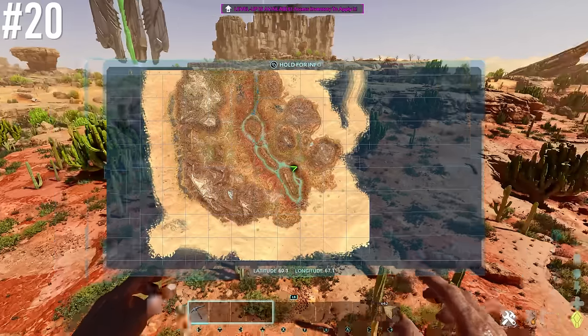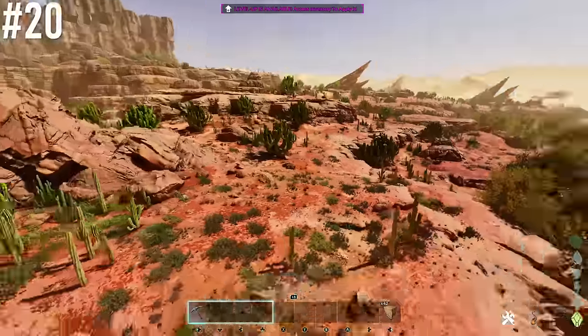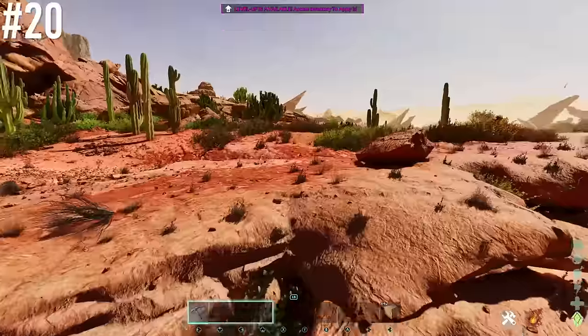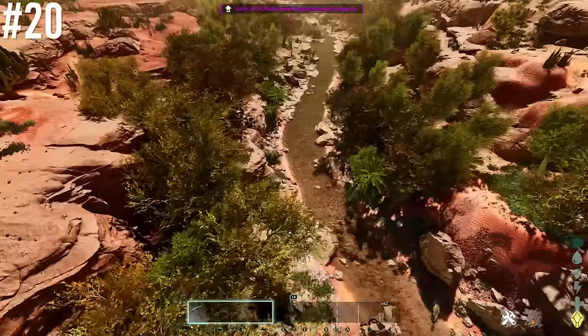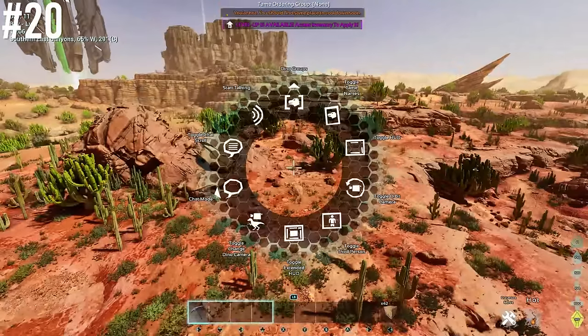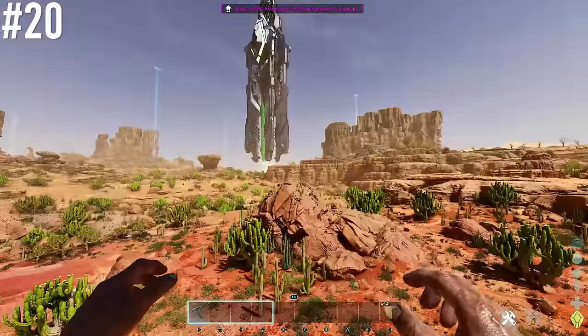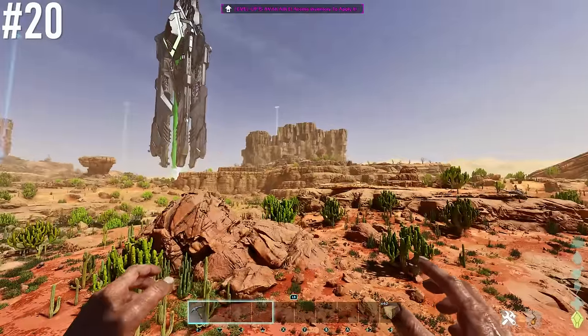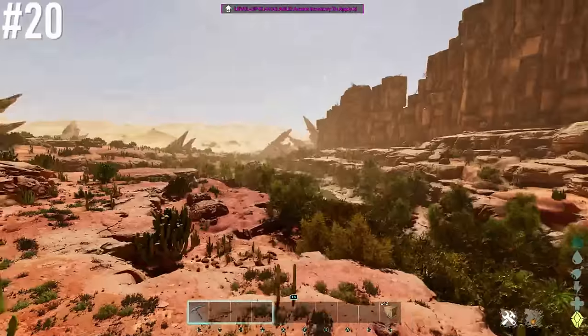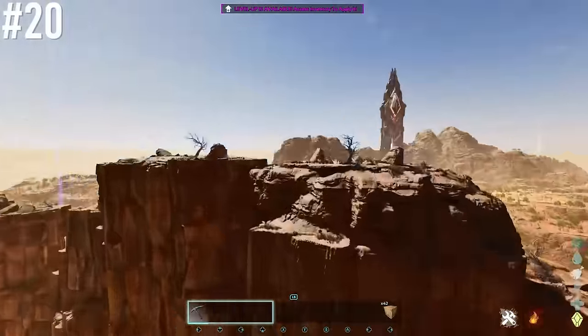First base location is at 60.3 latitude, 67.1 longitude. We're looking at this really large flat spot — it's pretty flat, a decent amount of building room, and it's right next to water. Wind is at 65%, really close to the green obelisk, right next to oil, metal, and all that good stuff.